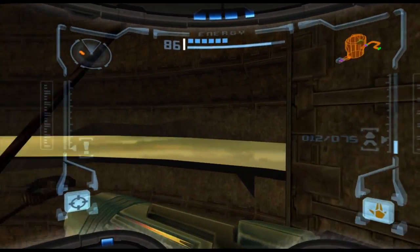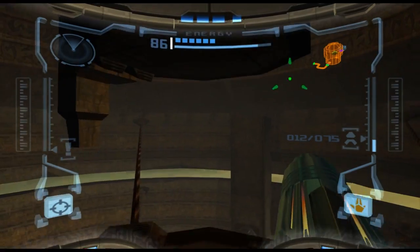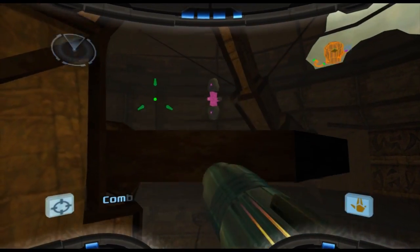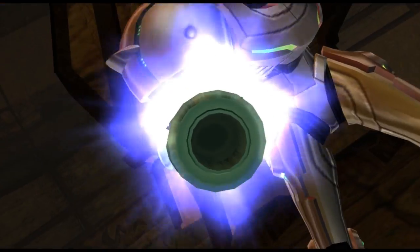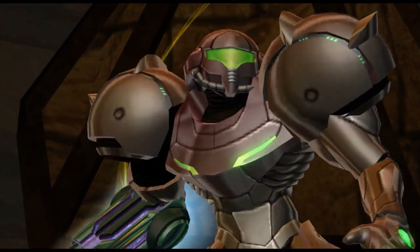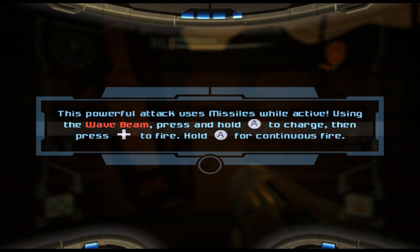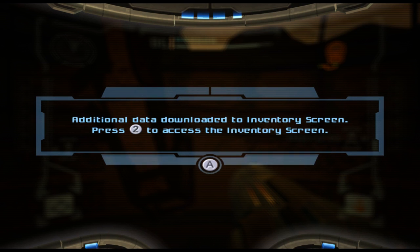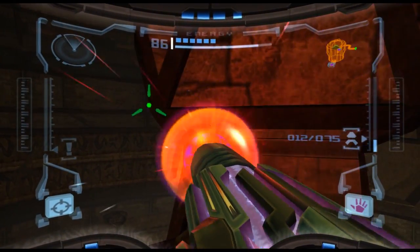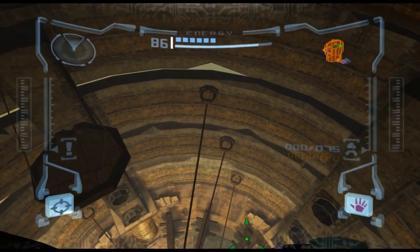The wave buster — there's something up here. Wave buster! Excellent, that's our next missile upgrade. This time it's the super missile equivalent of the wave beam. So we charge up the wave beam as we did before and then fire. Unfortunately, as you can see, we can't fire it for long.